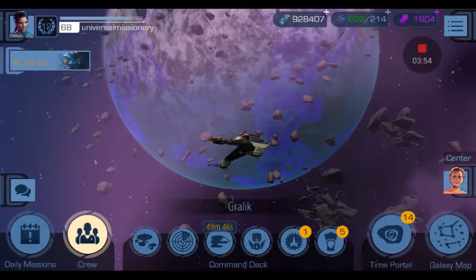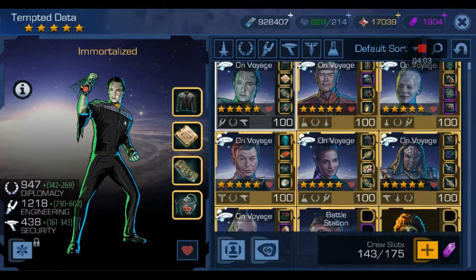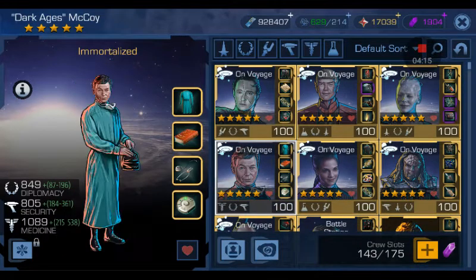Just before I start, let me show you a little bit about the crew I've assembled. I have 143 crew and a total of 8 legendary characters. Most of them have been from the mega events. I've got Immortal Tempt Data and Immortal Dark Ages McCoy.